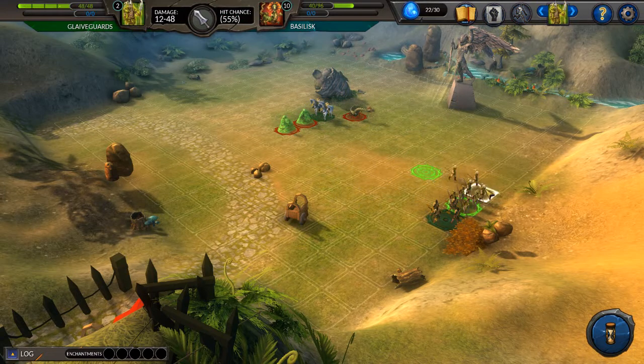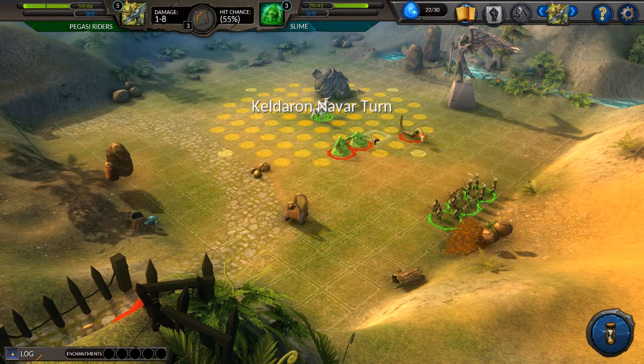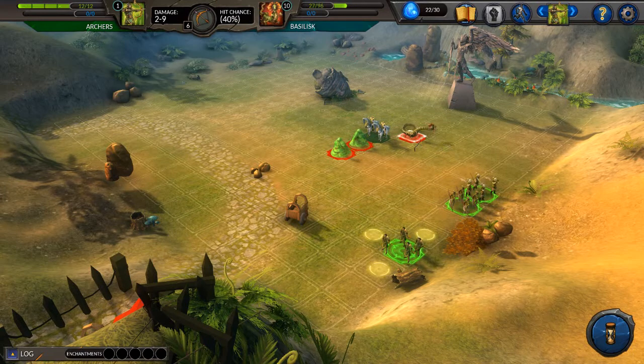Nice shooting. We will not use any acid arrows on the slimes, because it does not work that way — they're immune to that kind of attack. We shoot a little bit on the slimes already. How many life points does this guy have? He has 27.